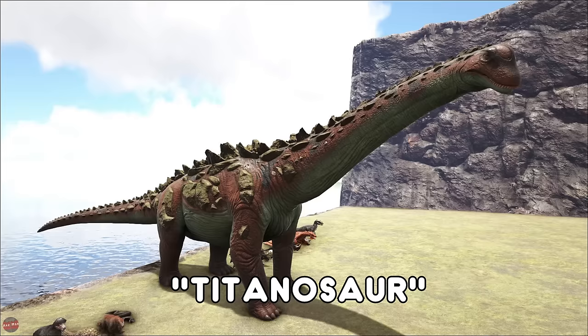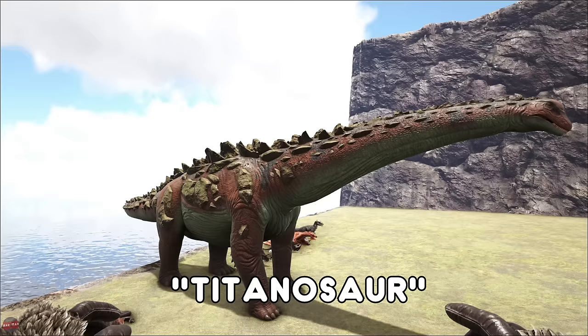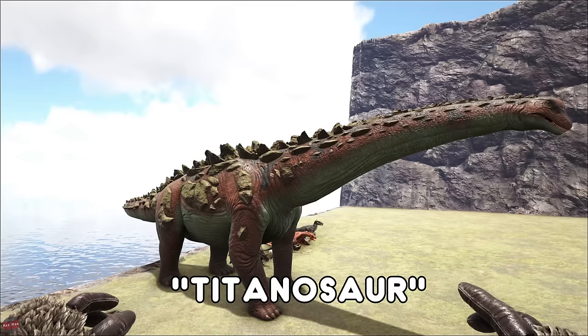The Titanosaur — this giant creature, I'm pretty sure you'd have seen one or two of these knocking about the map. To tame these you're going to have to shoot cannonballs at its face, which is very difficult as it's always moving around. Once you do tame these on official servers they only last for a certain amount of days or hours, but they can damage all structures, tech included.